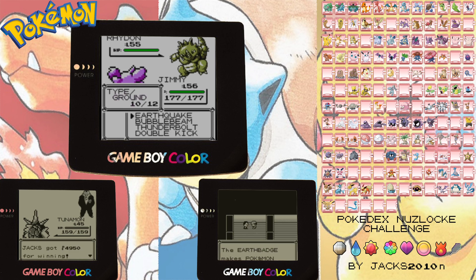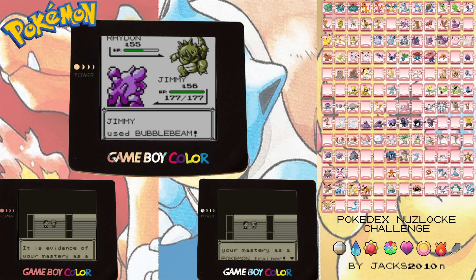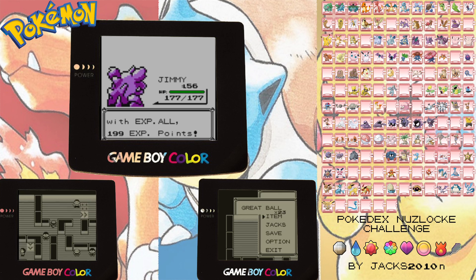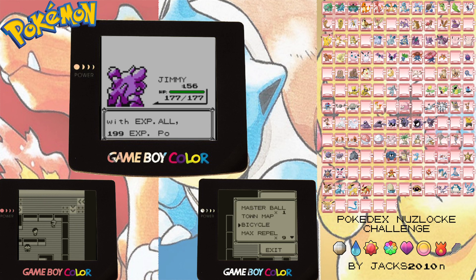Alright, Rhydon. This is scary, man. Critical hit - down in one! Awesome! Well done, Jimmy. Give the XP to everyone on the team. Spooky to level 34. Can't wait to turn him into a Gengar.